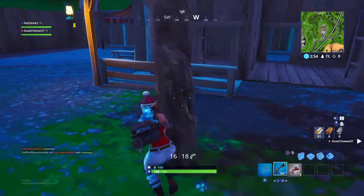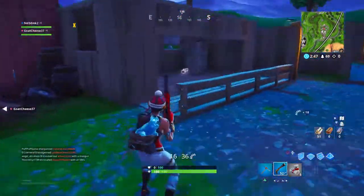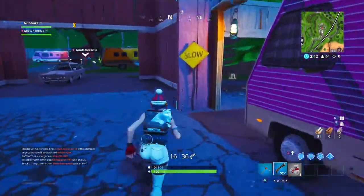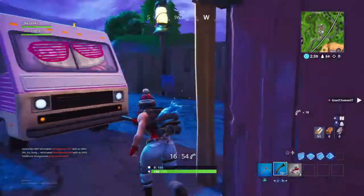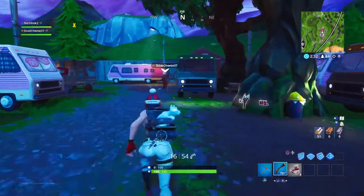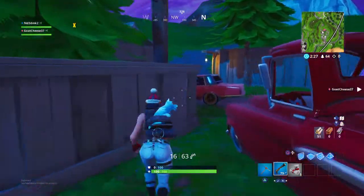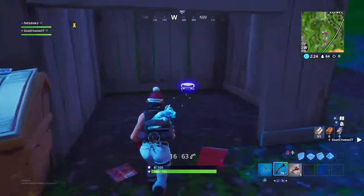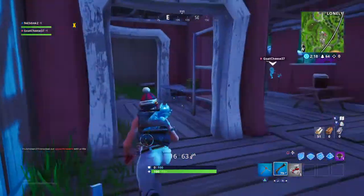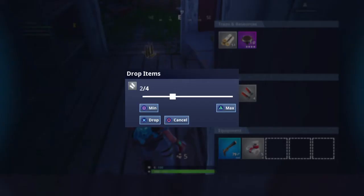We're allowed to only get the ammo that your gun takes. I'm trying to find ammo — there we go. I have 70 rounds now. You have 89, I have 79. There's a launch pad in here — I'm allowed to take that, right? Yeah, you can take healing. Nope, I need to drop that shock ammo.